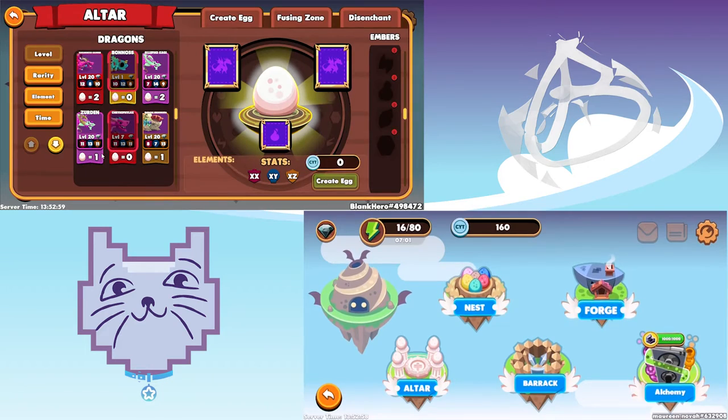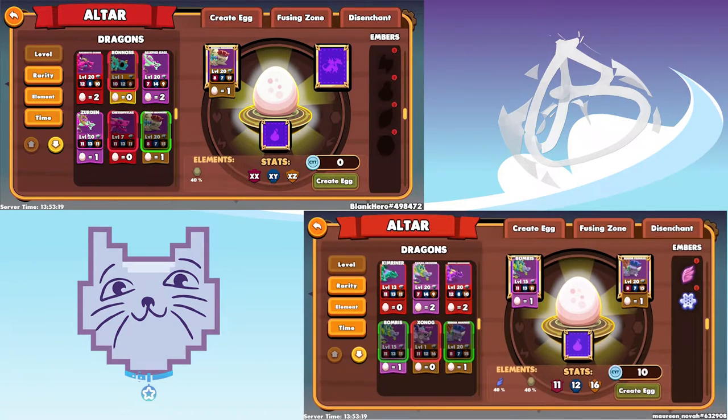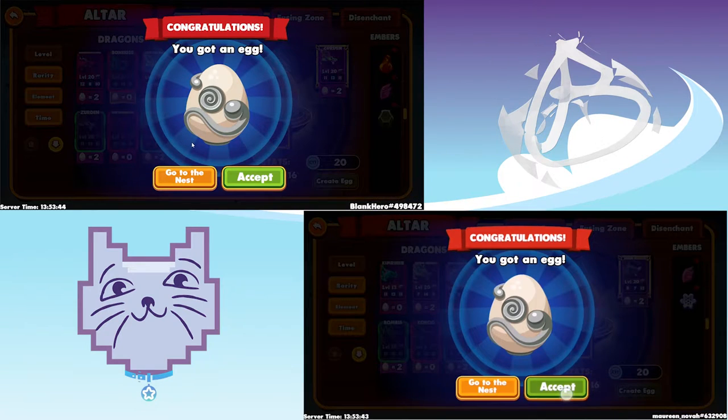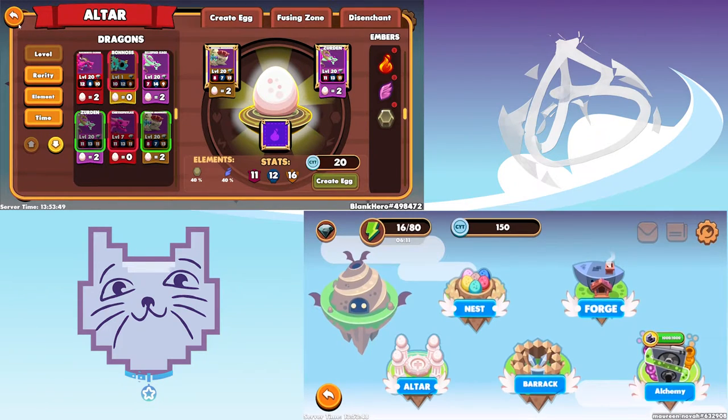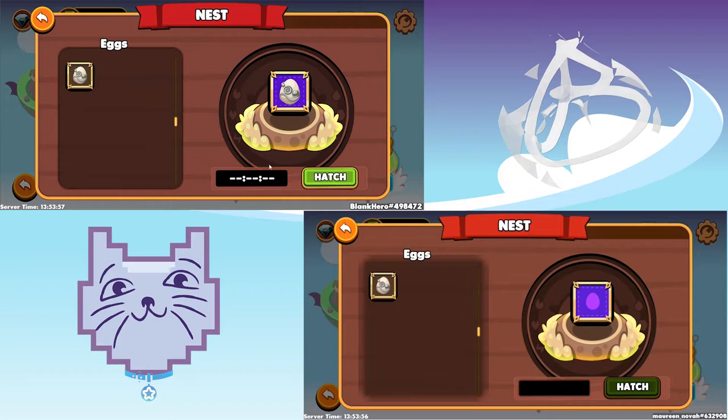Good, go back to altar. For this run — same setup — see the ones where it says one-one eggs, breed count one-one? That's where we're gonna breed again. It should be your earth dragon that we got for free and the air dragon. I'm gonna use lightning and you're gonna use ice — costs 10, one-one egg. Placement doesn't matter. It's 11, 12, 16 — good. Create egg, yes! We got one win. Nova will win the next one — go to nest and hatch.